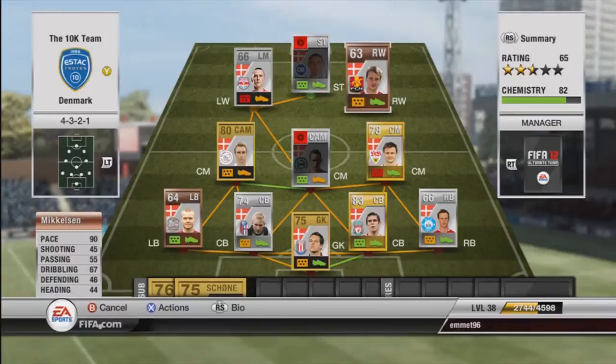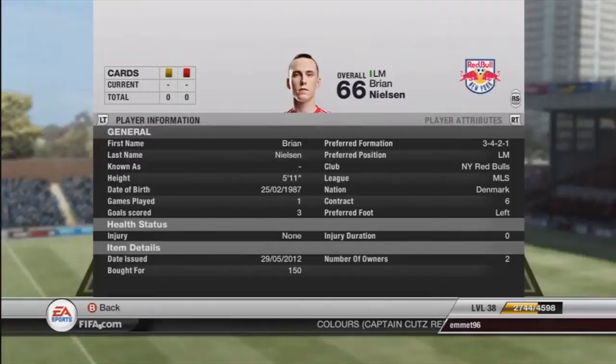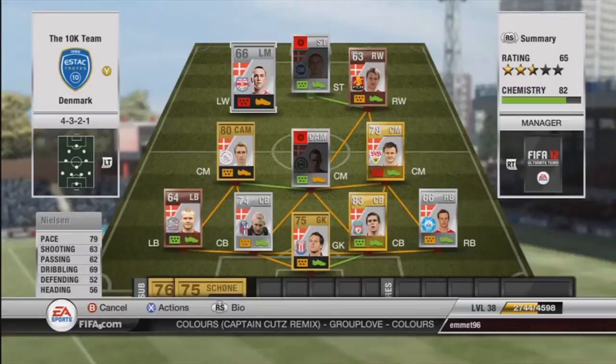So now at left mid, we have Nielsen. I was actually very surprised at how well this player played — he's a left mid so he's out of position, and he was out of formation as well, which means he didn't get very much chemistry. But with 79 pace, 62 shooting, 69 dribbling, he had very nice close control, scored a lot of good goals, gave a lot of good crosses. He only cost me 150 coins and he was a very very fun player to play with. He actually scored a hat trick in the first game I played with him. He plays in the MLS, so if you're building an MLS team you might try him in there — I highly recommend him.